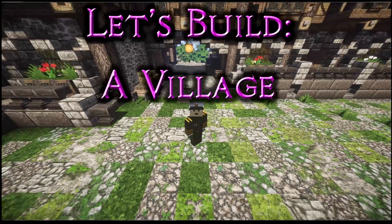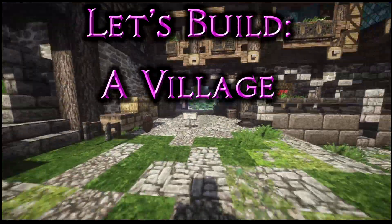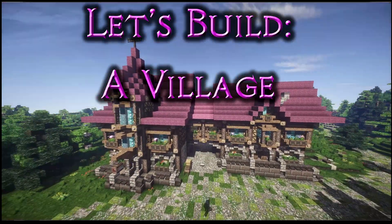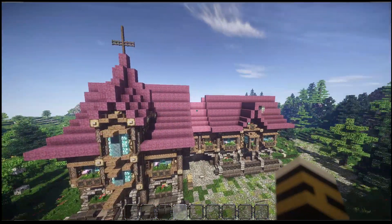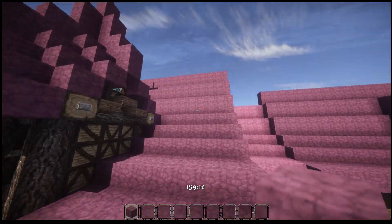Hi guys, welcome back to another episode of Let's Build a Village: Mystic Pines. We've got tons to do. One thing I really want to do — I was talking to Cerulean Capuchin, who is also one of the architects on the server — just about the roofs. I'm not happy with them either; I need to fix them at some point.